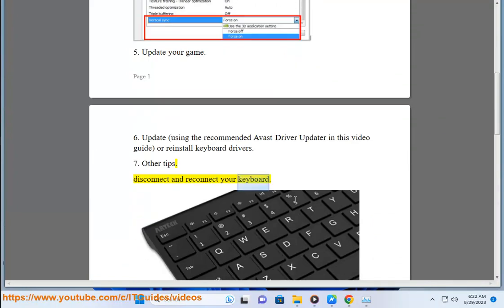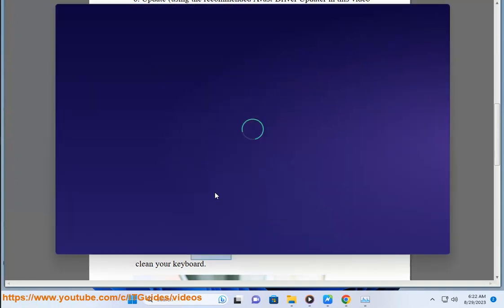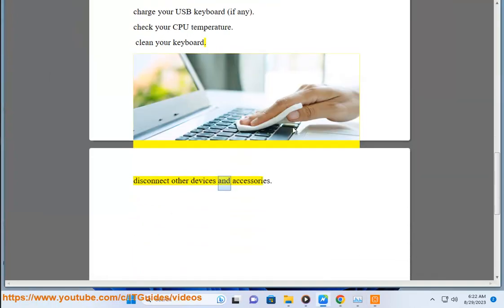Other tips: Disconnect and reconnect your keyboard. Charge your USB keyboard if applicable. Check your CPU temperature. Clean your keyboard. Disconnect other devices and accessories.